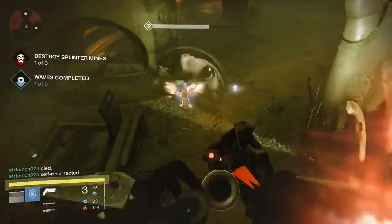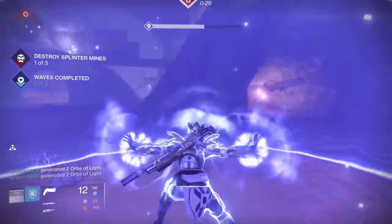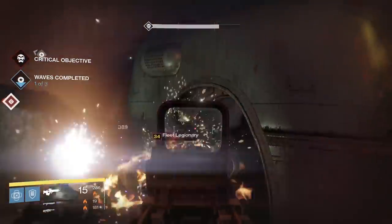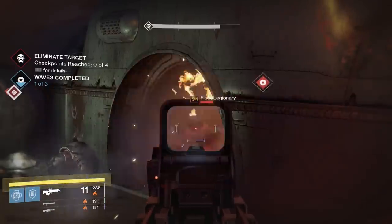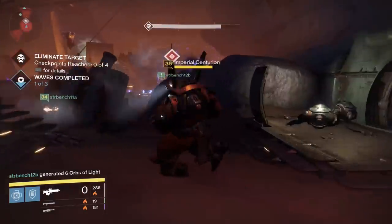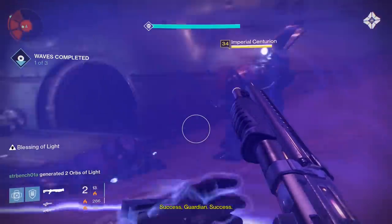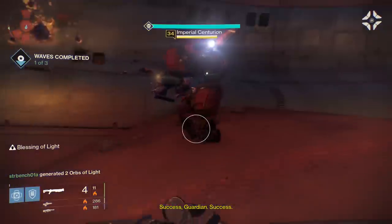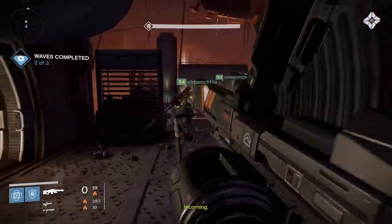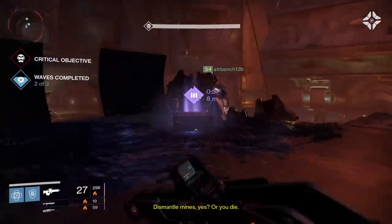These mines spawn randomly in the room every time — even if you wipe, they will respawn in new places, so you can't memorize the pattern. Each mine deploys around 15 seconds after the previous. In the level 34 version, there's also a public event style critical objective where an enemy will spawn and attempt to run through checkpoints; if you don't kill it before the final checkpoint, it's a wipe. After the second wave of non-boss rounds, Variks will send you the gift of ammo — special or heavy — but you'll only have one minute to pick it up.